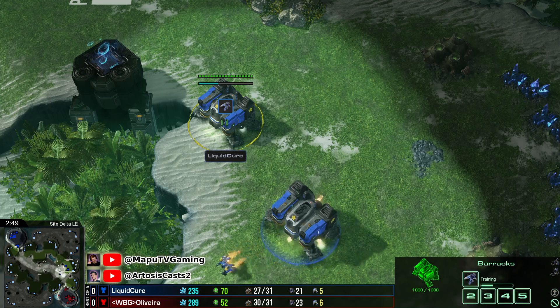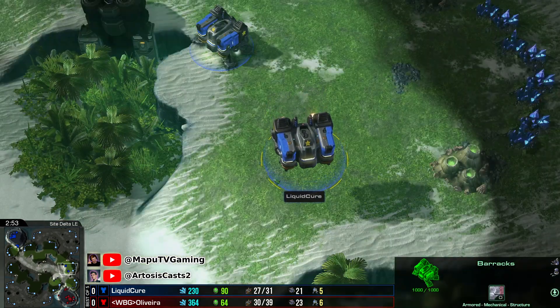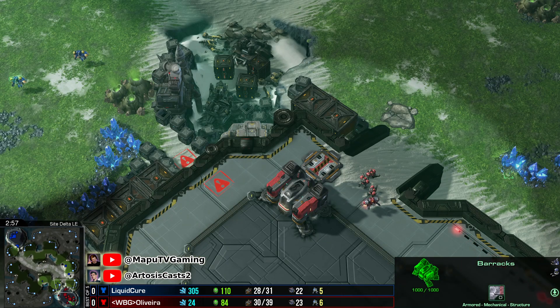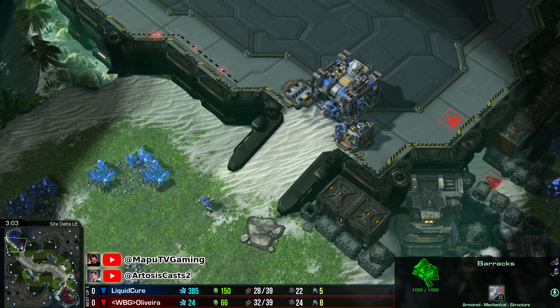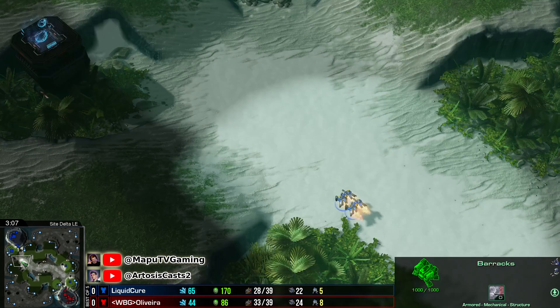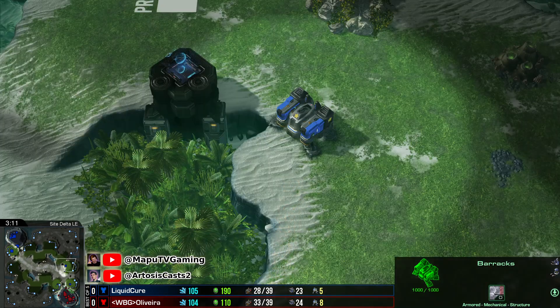He's just going to go home — actually, he's not going to go home. He will use this barracks for high-ground vision, it seems. And what you can sometimes do is steal add-ons. If the opponent does not watch it, they sometimes accidentally kill them. Two reapers go home, two are going to stand guard, and the third one is going to join them.